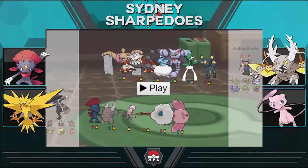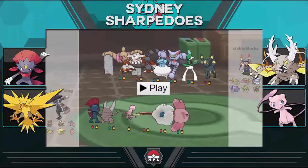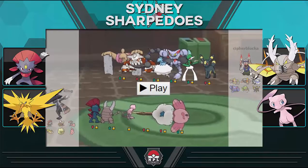Next we have Whimsicott running a pretty offensive spread this week. I can take out Mega Gallade with Moonblast if it has a little chip damage from stealth rock switches or from knock-offs from Alomomola — at that point it's in range to fall to a Moonblast. I'm also carrying U-turn for momentum and Hidden Power Ice for Gliscor.